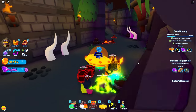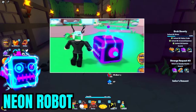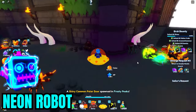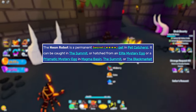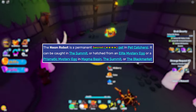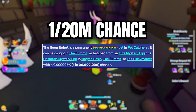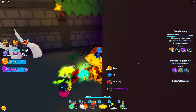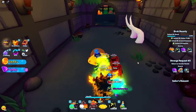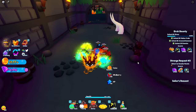On to the rarest secret pet that you can catch in the game, and that is the Neon Robot. You can only get this pet from Magma Basin, the Black Market, or the Summit. You have a chance to hatch it from the Elite Mystery Egg, catch it in the main world, or get it from a Prismatic Egg. The chances of getting it is 1 in 20 million. Now, you're probably thinking that's not the rarest secret pet — there's definitely more. Well, they are not labeled secrets, but we're going to get into those in just a minute.